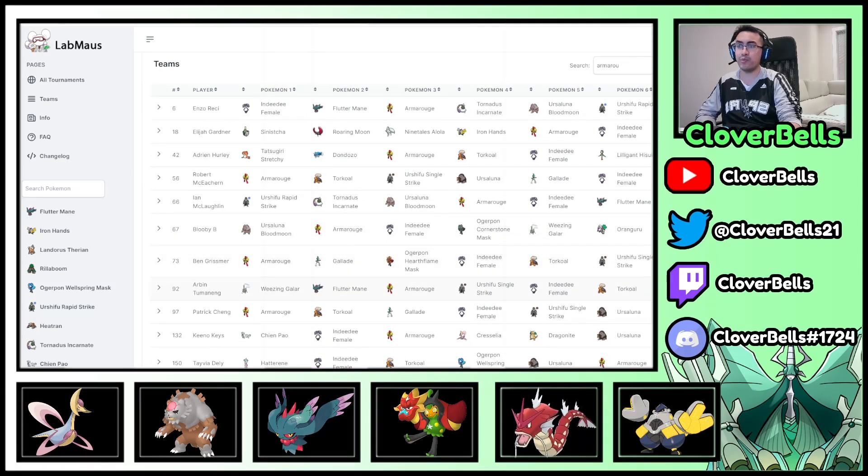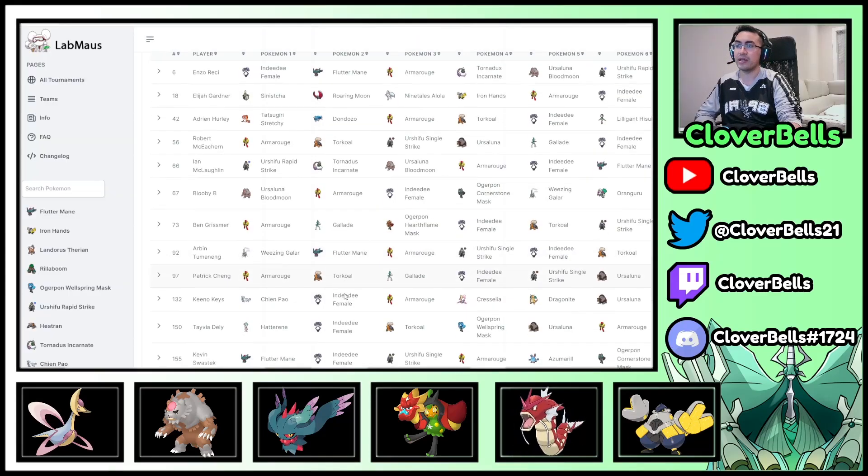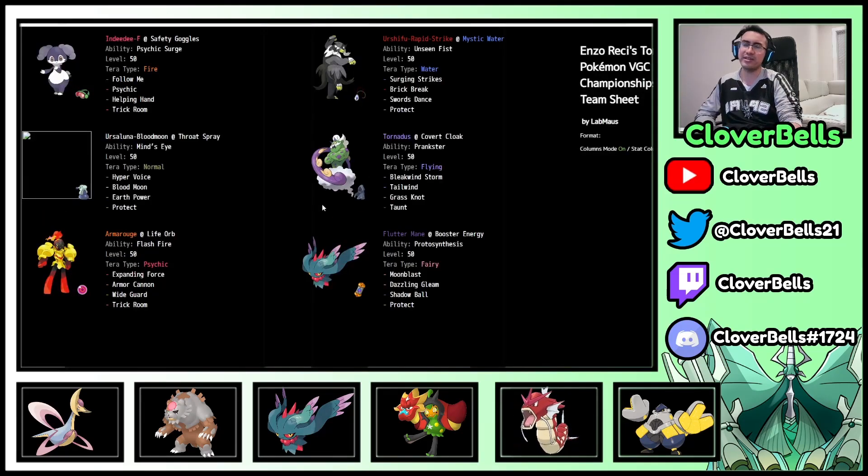Then there's one with Galarian Weezing, which is the interesting one: Indeedee, Armorouge, Torkoal, Urshifu — then Fluttermane added since you have Torkoal — and then Weezing. That takes away opposing weather setters like Ninetales so they don't get their weather. Pretty cool. Expect to see this form of Tailwind-Trick Room — 'Tailroom' teams — moving forward.